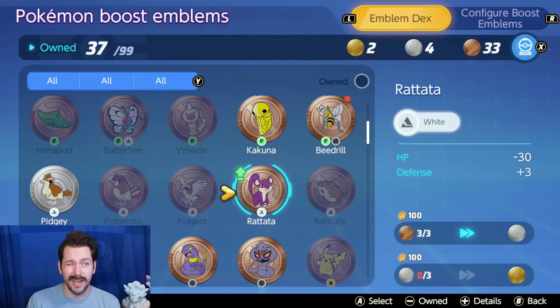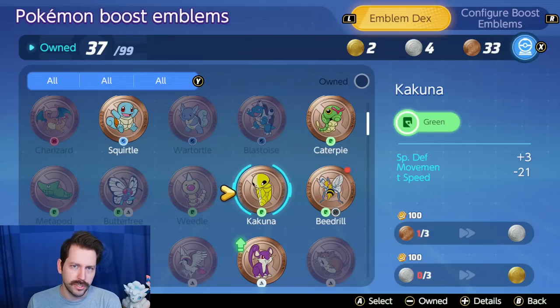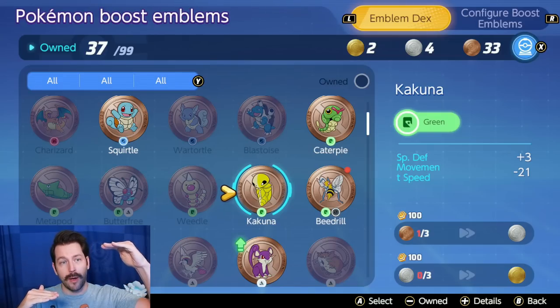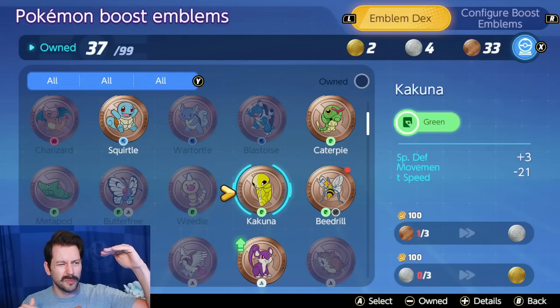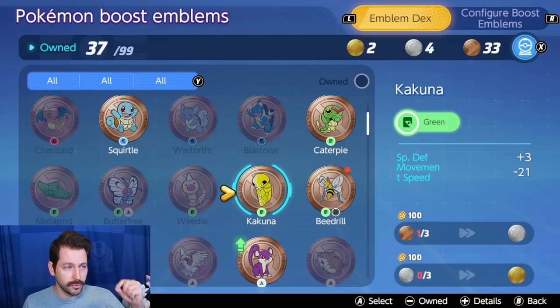In fact, some could be a lot better as Bronze. Basically, a lot of these have a bonus to a stat, like plus 3 Special Defense right here, and then a negative to a stat, so minus 21 Movement Speed. And the more you increase these, oftentimes the more that widens — you start to get more Special Defense and you start to lose more Movement Speed. It might be for your green build that you don't really even want your Kakuna to be more than just a Bronze Kakuna.